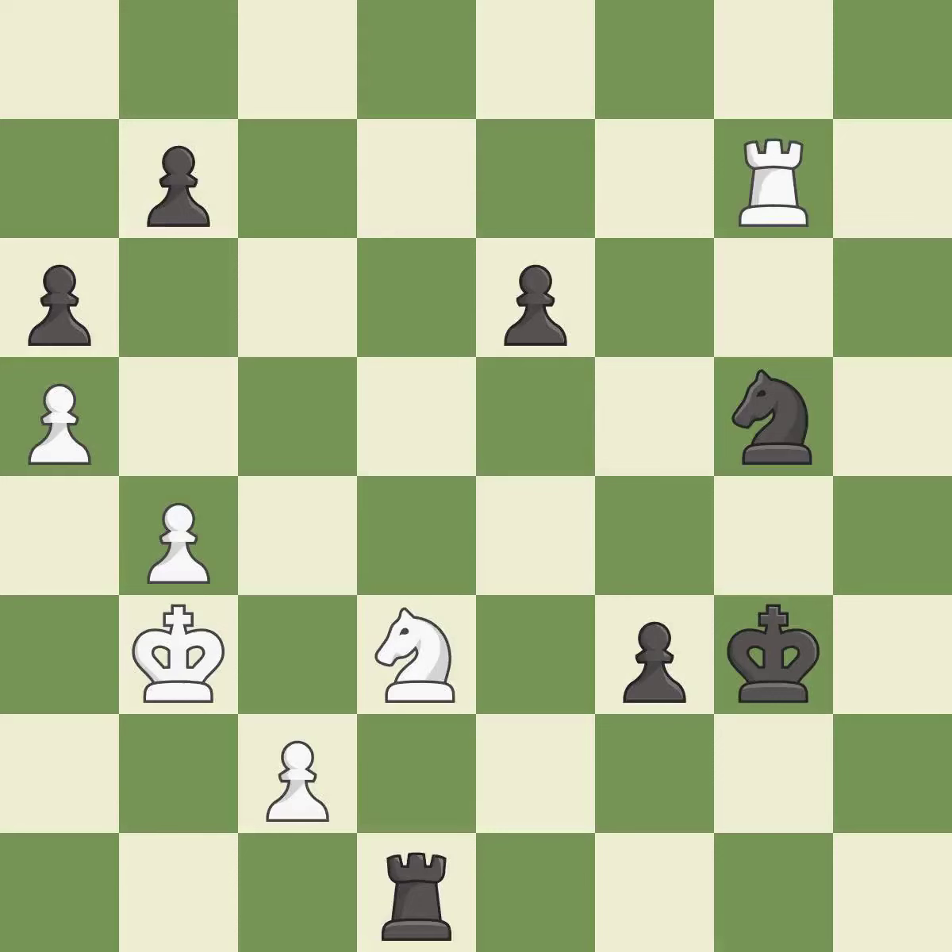This wins material — it is excellent. This is the strongest option — it is best. Takes back — it is best. The passed pawn moves towards its goal — it is good.